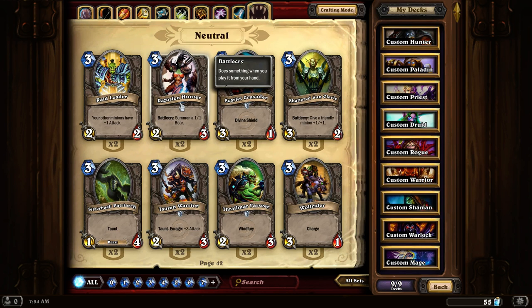Razorfen Hunter is an interesting card. It summons a 1-1 boar. The 1-1 boar is a beast, so this is decent in a Hunter deck that wants a little bit of extra beast out there. Remember, hunters — its boar is a beast.